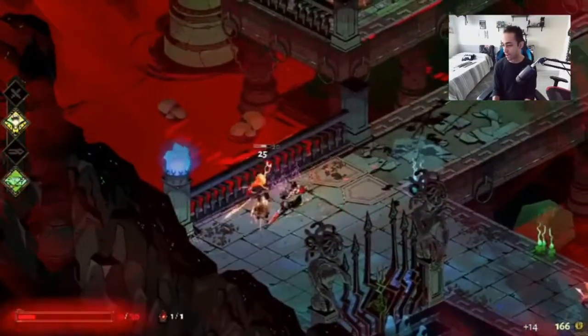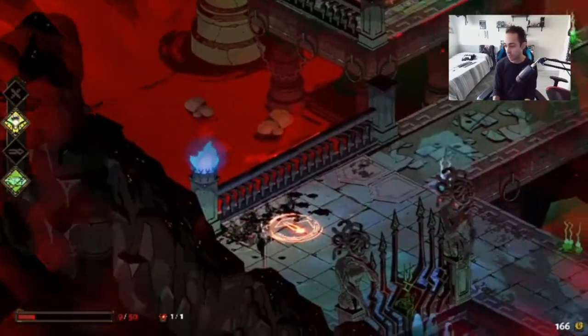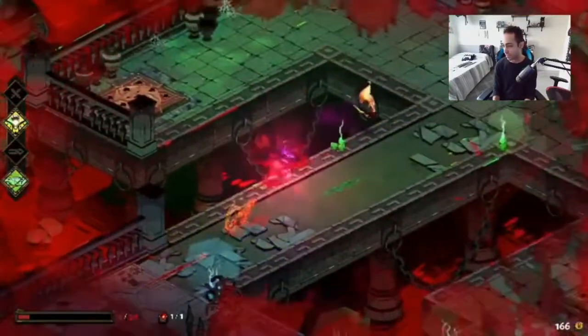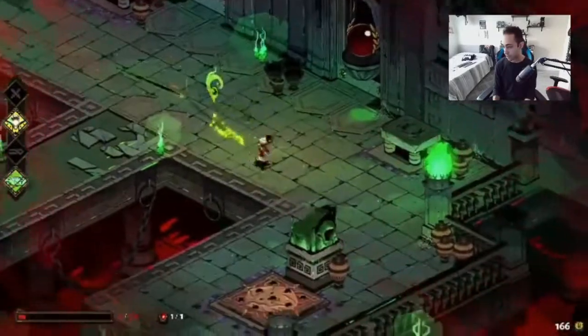There is a perk you can get that could actually reflect bullets back at enemies, but I had that in my first run and wanted to get it again — it never popped up for me, so that's a little bit annoying. We've got like four health left. Once you die, you go back to the main area where you first start out.